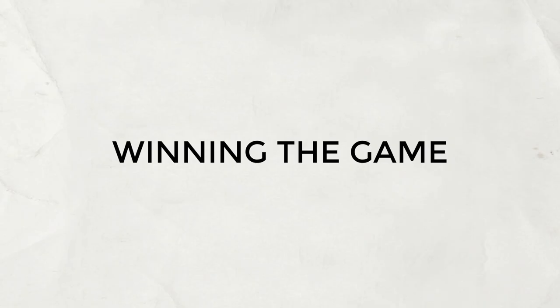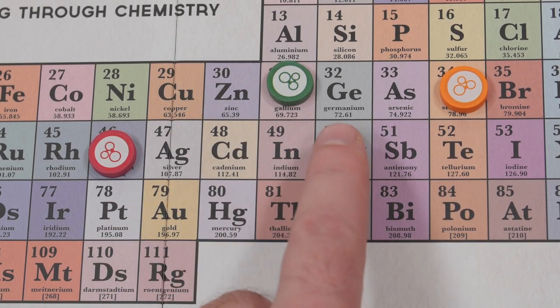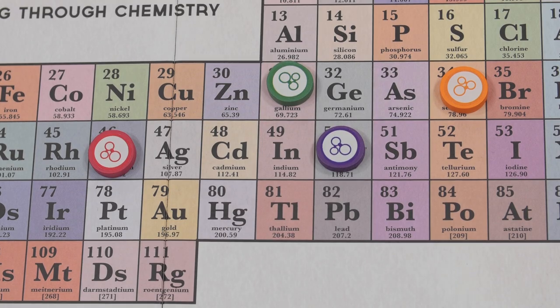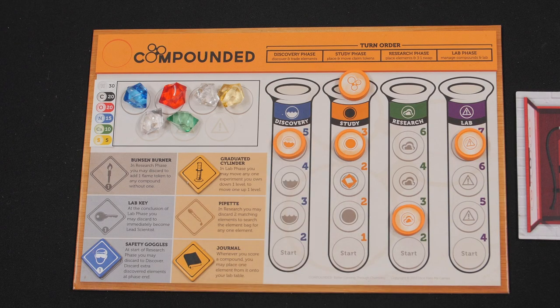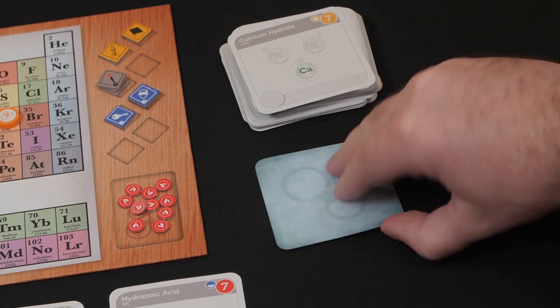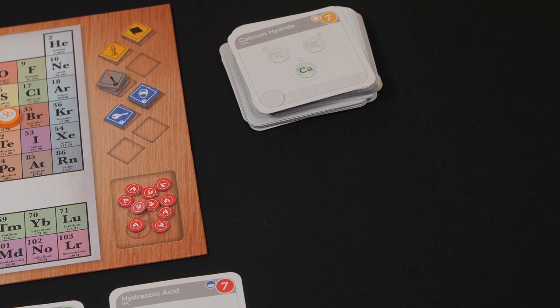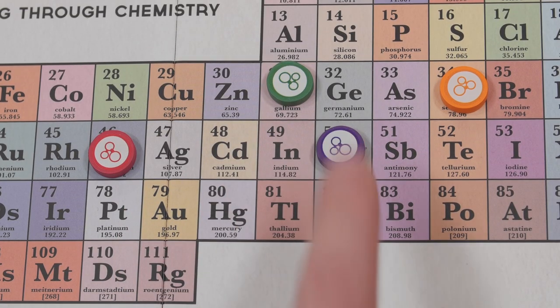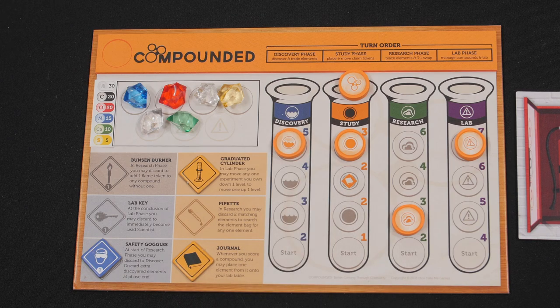The game of Compounded ends when a scientist reaches 50 atomic points at the end of a lab phase, a scientist completes three of the four experiments on their workbench, or the research field is unable to be filled completely during the lab phase. If a scientist has reached or exceeded 50 atomic points or completed three of the four experiments, there is one additional round of gameplay.